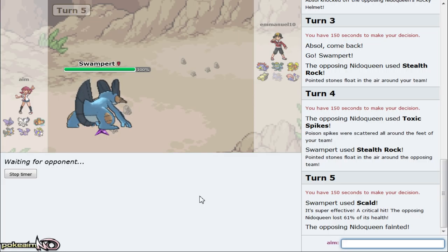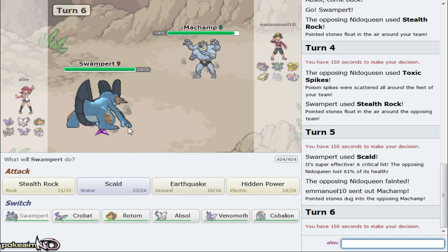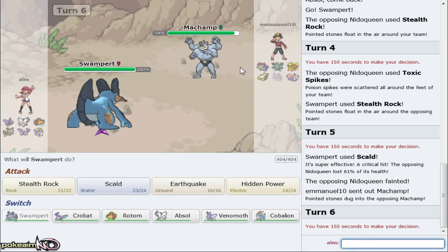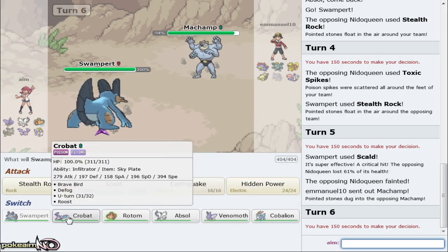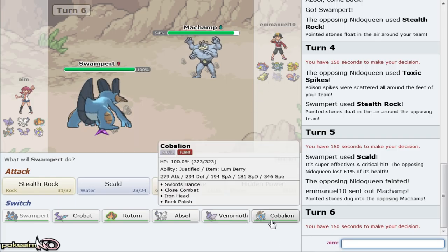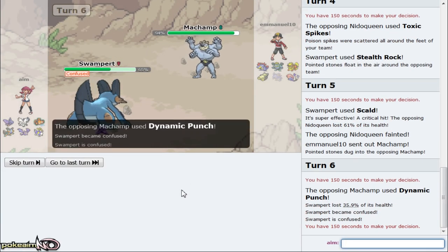What I can do is go right for Knockoff. He could have Dazzling Gleam or be max speed, but I'm going right for Knockoff no matter what. He goes out to Nidoqueen - great, we get to knock off a potential Black Sludge, Life Orb, or Rocky Helmet. We're gonna go out into Swampert right here as he goes for Rocks - really good play on my opponent's part. However I can get my own up as he goes for Toxic Spike. I'm not fearing that because I do have a Poison type. We're able to go for Scald as he's going to Roar - and we get a crit! Nidoqueen goes down.